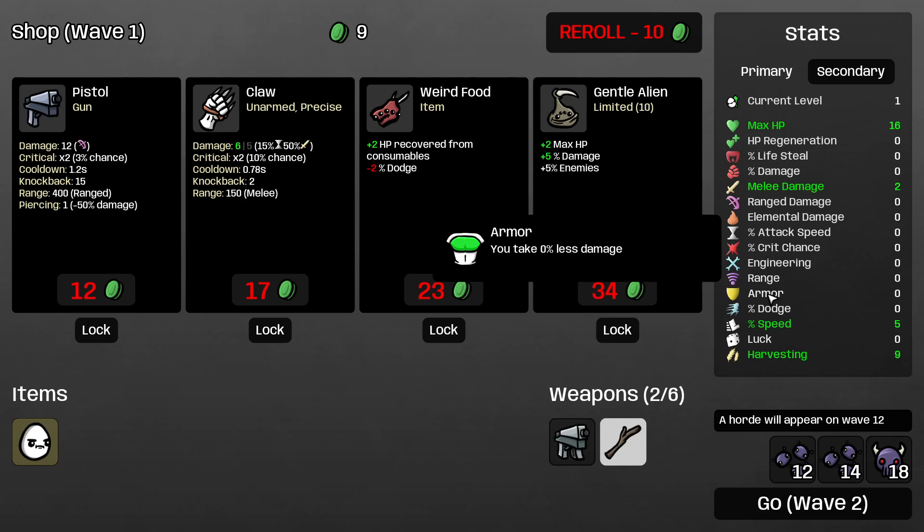Armor just reduces or increases the damage you take per attack. For wave 0 to 9, I prefer to have at least 5 or 6 armor before I reach the first boss, and I never go negative on it — unless my character doesn't care about it. For example, Ghost has negative 100 armor but there's a specific way to play it, which I'll cover in another video.